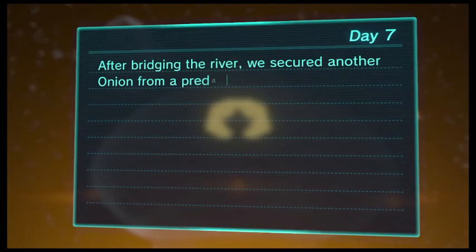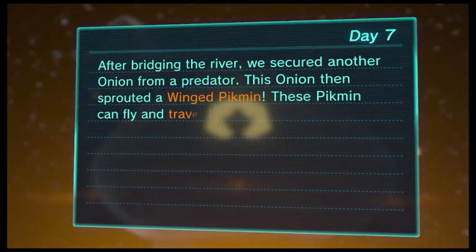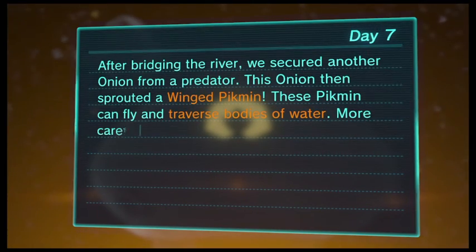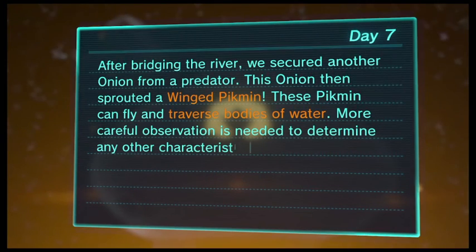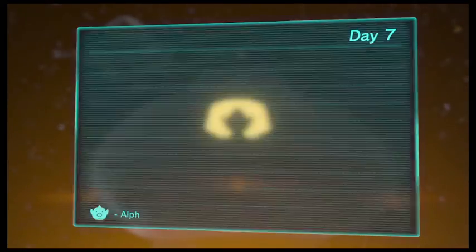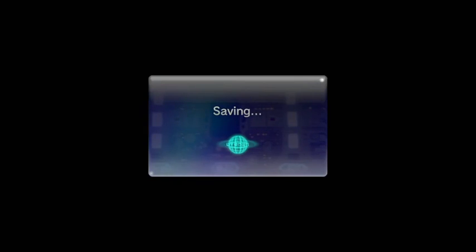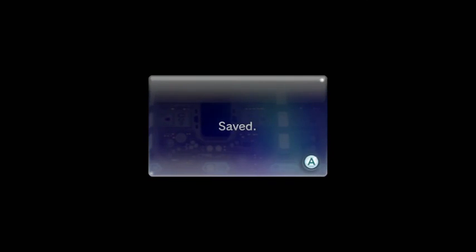After bridging the river, we cured another onion from a predator. This onion then sprouted a Winged Pikmin — these Pikmin can fly and traverse bodies of water. More careful observation is needed to determine any other characteristics they possess. Next time on Pikmin 3, we're going to be playing with the Winged Pikmin more and seeing what they can do to help us find Olimar. Until then, see you guys next time.